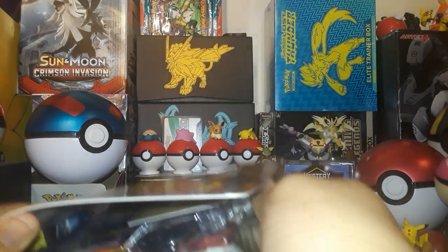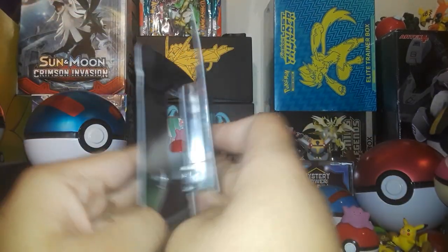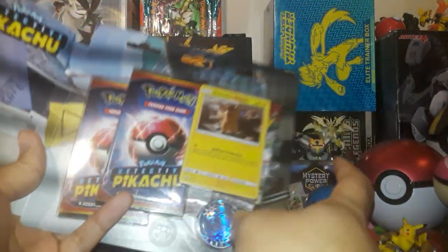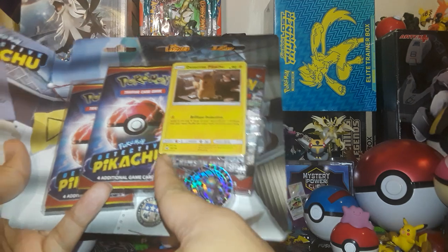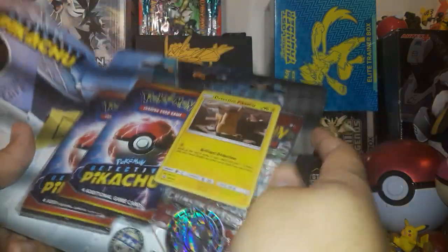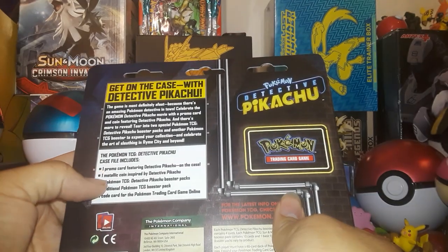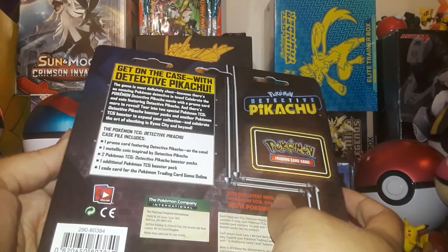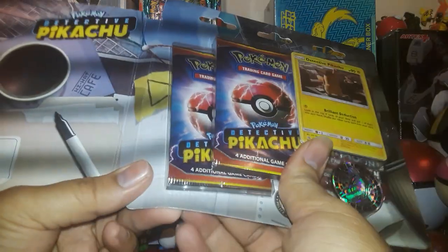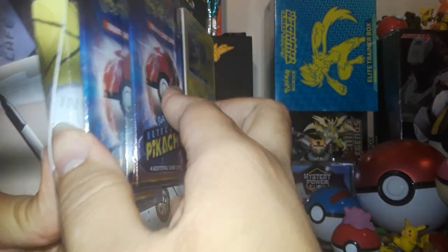First up, we're going to be opening this. It's very interestingly packaged - kind of like a little folder, which is very neat. You've got your Detective Pikachu Sun and Moon number 194. Basically, what comes in this is a little promo card, metallic coin, two Detective Pikachu packs, and one TCG pack. There's also a little code card in here. Because of how weirdly this is packaged, I don't know how to open this properly.